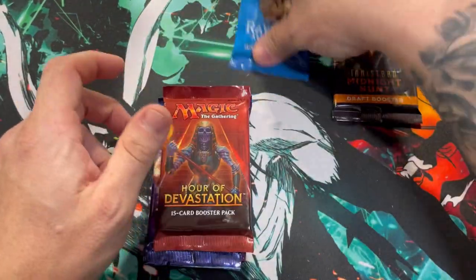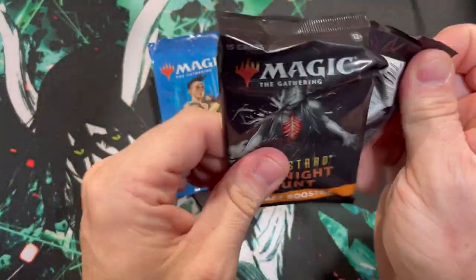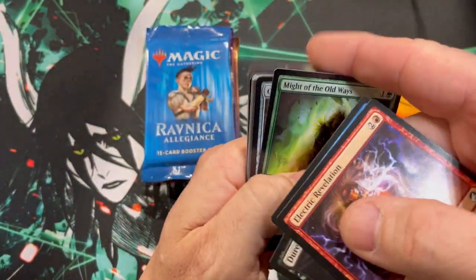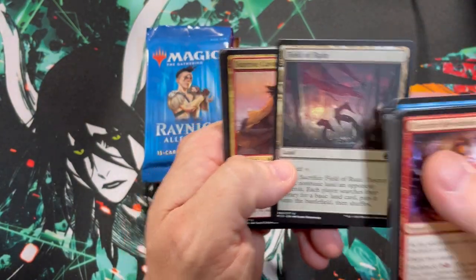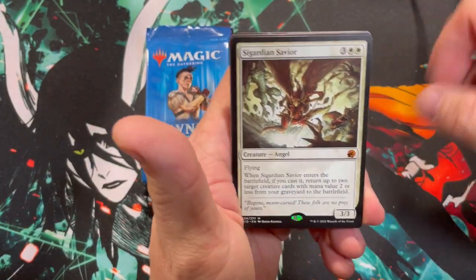We're gonna start with Midnight Hunt — let's play that Meathook lottery, see if we can get there. There's a common in here worth a few bucks: Consider. I just like the set in general — it kind of got looked over. Field of Ruin because... I don't know, Garden Savior — we're getting mythics all day, baby!